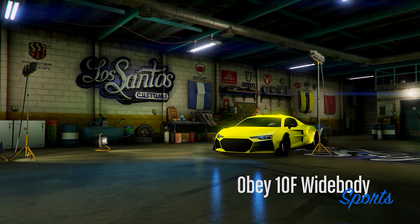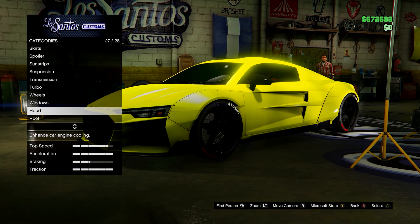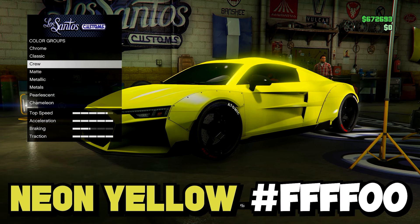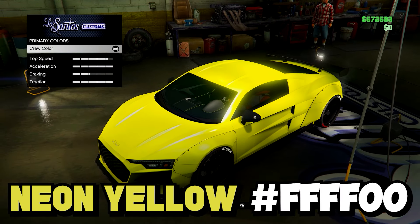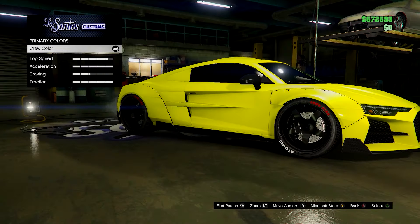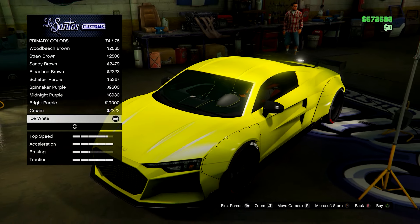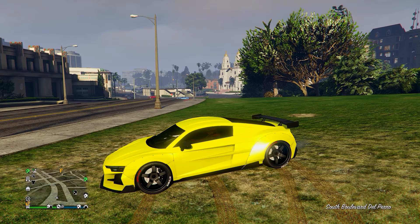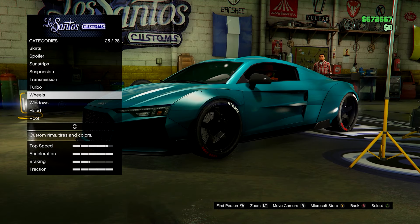Next up we have this neon yellow crew color — I do have the ice white pearlescent on this, but you can take that off if you want. Here's the hex code on screen. This is a great color in my opinion, much better than the yellows we have in the game. Here it is outside — it's quite bright, probably brighter at midday.